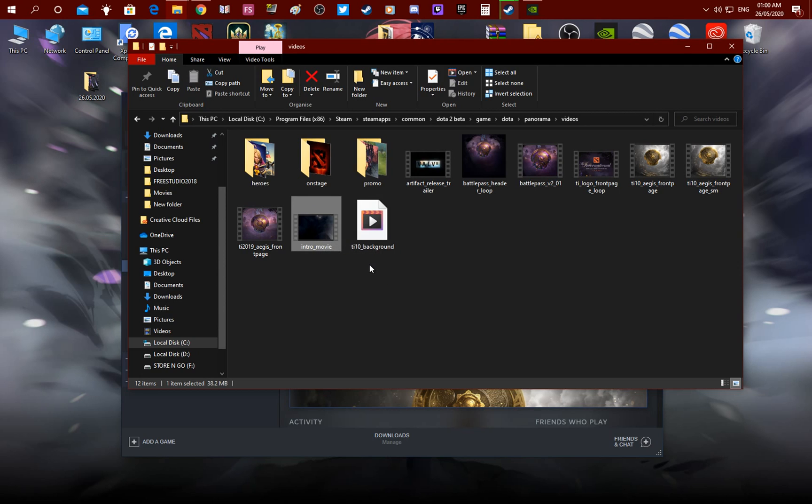You gotta find two very specific videos: one of them is named TI10 Background and the other one is Intro Movie. They're located wherever your Dota 2 is installed, but you gotta follow this path — it's gonna be in the panorama/videos folder.